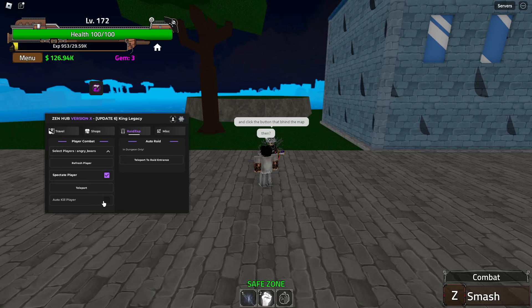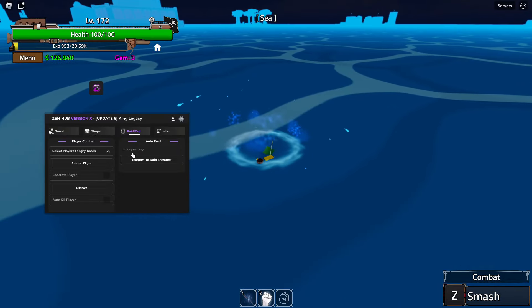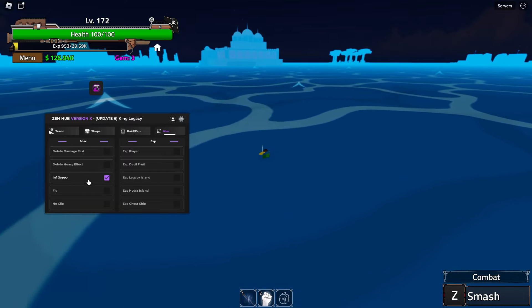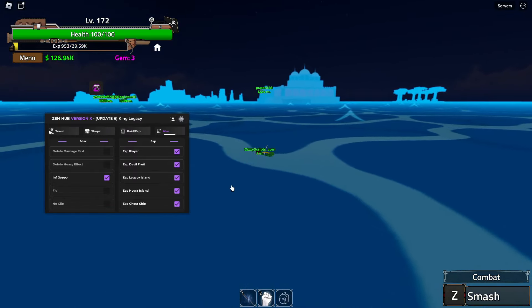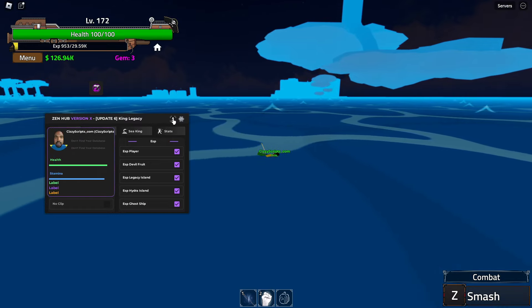In raids and ESP you can spectate a player, teleport to a player, or auto kill a player. You can teleport to the raid entrance, but it says in dungeon only. In misc you can delete damage, have attack effects, infinite gappo, fly, and no clip. For ESP you can track players, devil fruits, legacy island, hydra, and ghost ship.